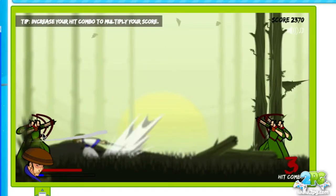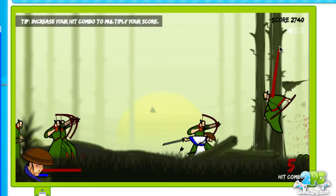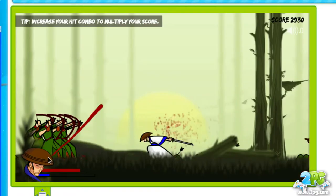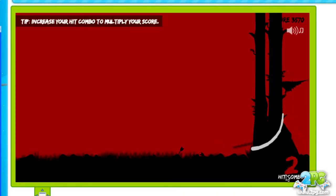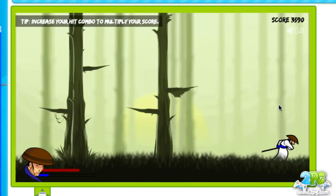Slashing downwards performs power attacks — that comes in really handy as you get into the bigger mini bosses. Slashing downwards is your heavier attack. This is an instance where you want to use Shum Po mode when you've got them all locked up and you can simply slash and take out a ton of them. Hit combos also give you better points, and your score is represented in the top right.